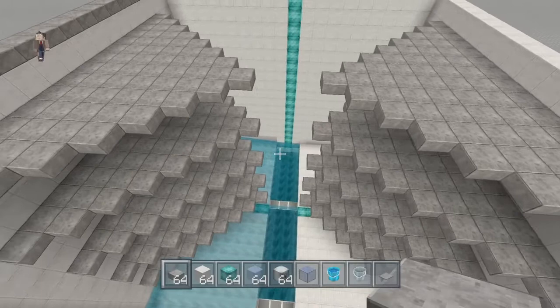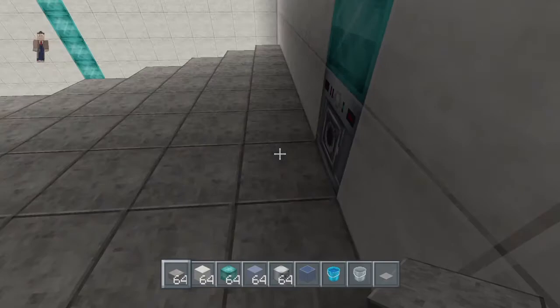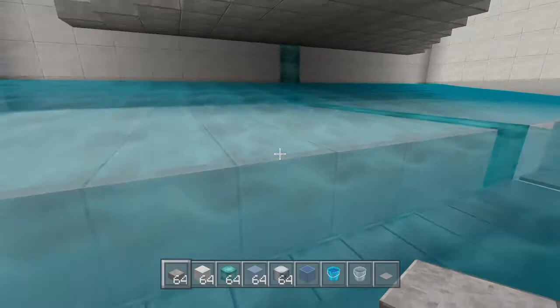Alright, we're back. I made basically 10 pyramids on either side. What happens is the mobs spawn in here, and then the water dispenses every minute or so, pushing them off and into this middle stream. They'll carry themselves right down through here until they get to our kill area, which is what we're going to build next.